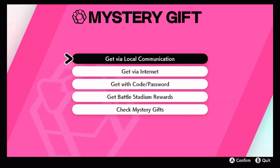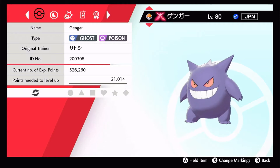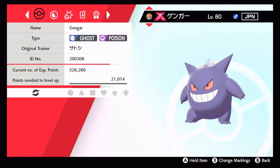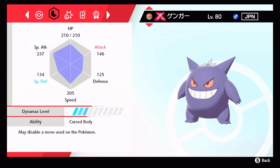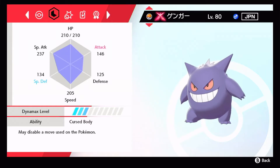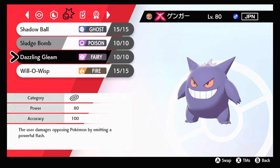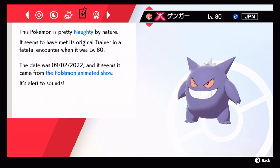Amazing, all right, let's check him out. Always Gigantamax. That's pretty good - level 80 male Japanese. He's got a plus attack, minus special defense nature - that is garbage. He has the ability Cursed Body, and moves Shadow Ball, Sludge Bomb, Dazzling Gleam, and Will-O-Wisp. He has Naughty nature.